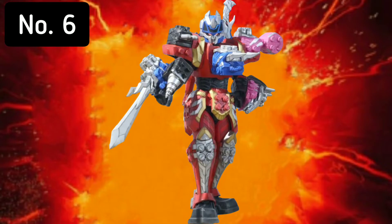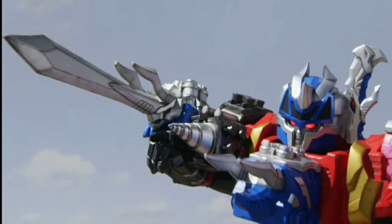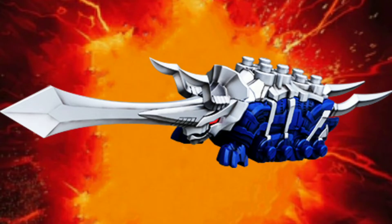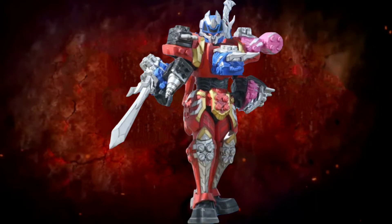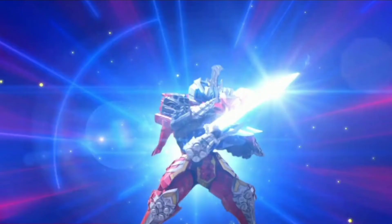Next at number 6, we have the Blade Formation. This formation debuted in episode 8 and it uses the Tricetra Blade Zord as a sword. It's basically the Dino Fury Megazord but with a blue head. I place it on the 6th position because it's more useful in battle compared to the Hammer Formation.